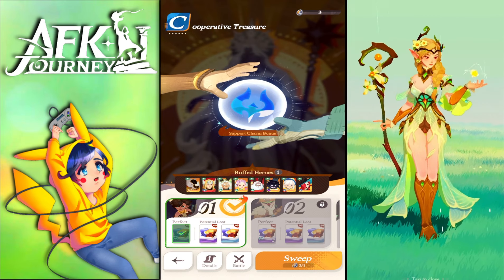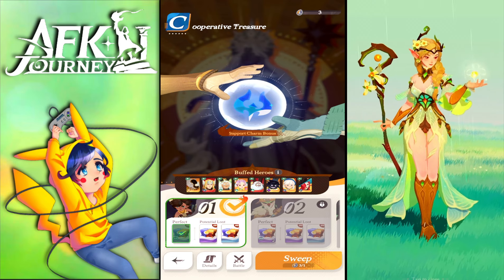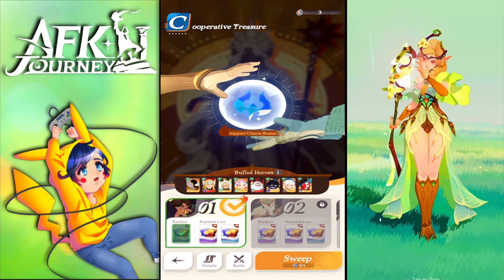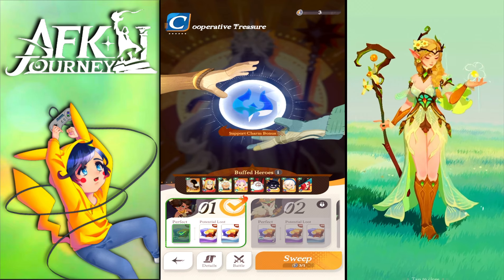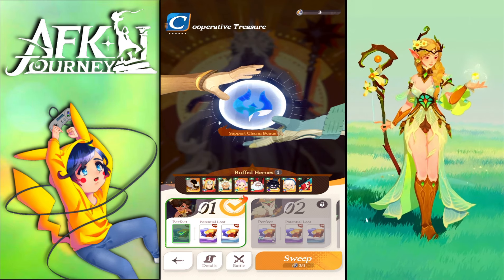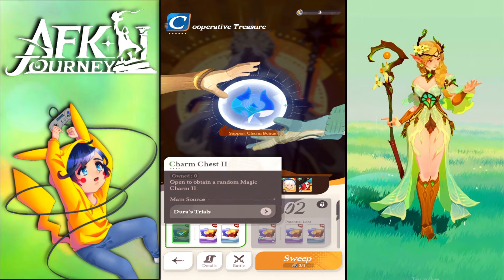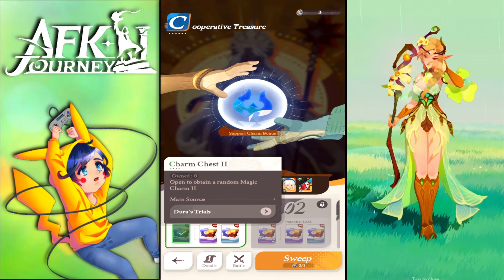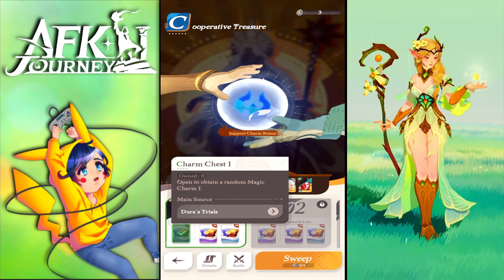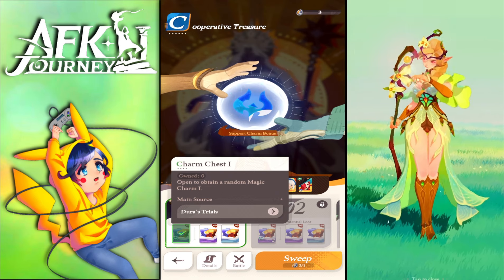After the first clear, sweeping will use tokens and is no longer free. Every new stage you defeat once, then you can sweep it. You also get a chance to open boxes — this box is the Charm Chest 2, which can give you up to elite fragments or elite charms.